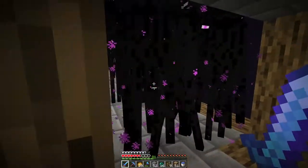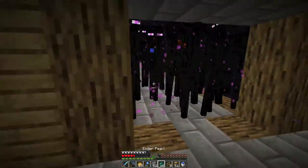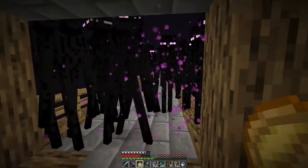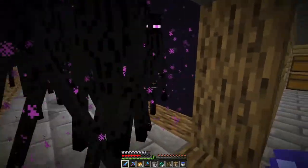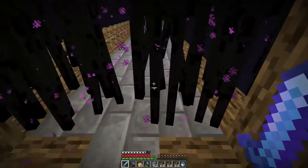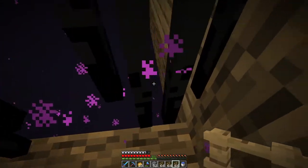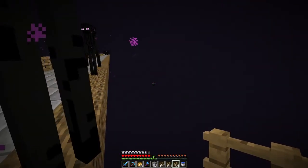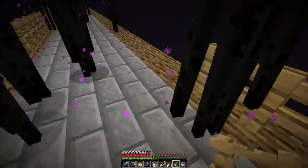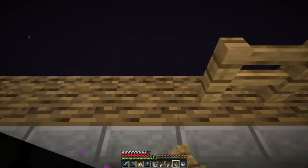Seems like we got some endermen that don't want us to come out — I'll have to smack them off the ledge and kill the ones that are mad at me. Now we got all the fences we need — hopefully that's enough, I know we need over three stacks. We got so many endermen spawning on our pathway that it's getting in the way, so I'm gonna try not to die while we do this.